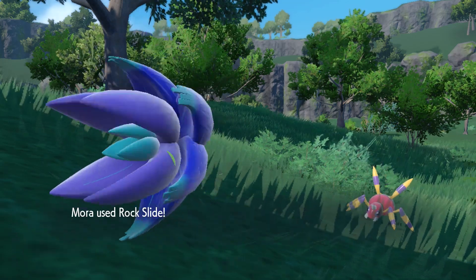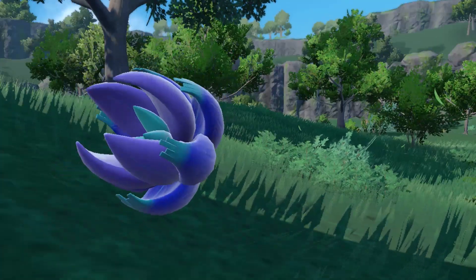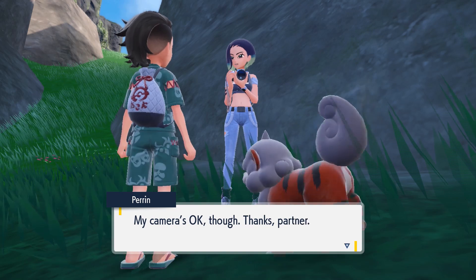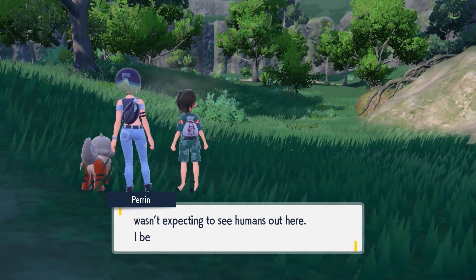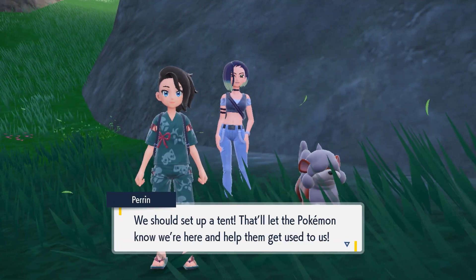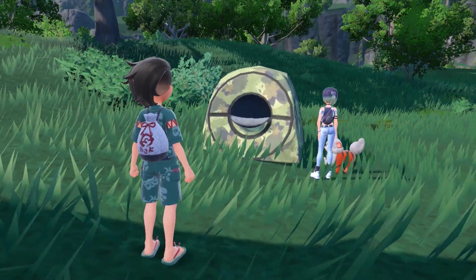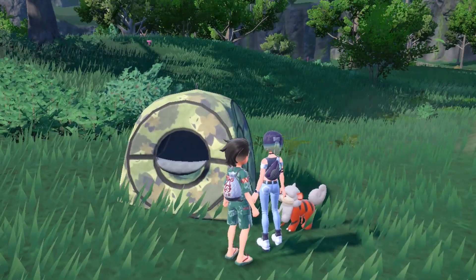Let's use Rock Slide. That surprised her. We're gonna set up camp — I'm gonna set up a tent, just like Sword and Shield. Looking good. It's a shaming tent — originally I thought it was camo but no, they're shaming. Pretty decent tent.